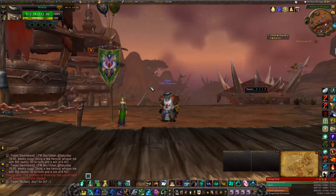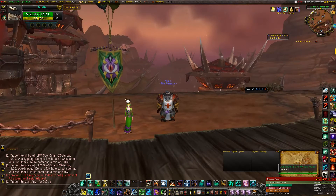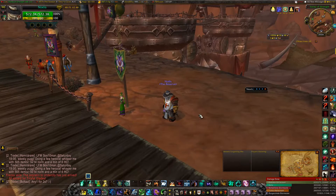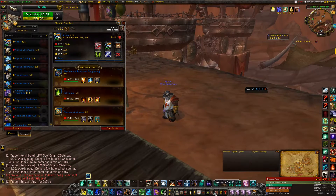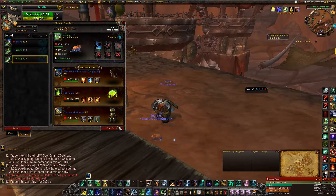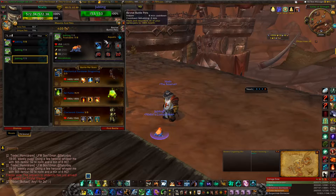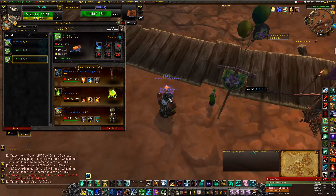Hi there, this is Bonwick the Orc and today I'm on my Monk Nyxlis. Now as you can see from this little lady here, the Darkmoon Faire is on. What I want to show you today is how to get your very own Jubling if you haven't already got one. It's a companion pet — it comes green. I've got one that's blue because I threw a battlestone at it and raised it to rare.